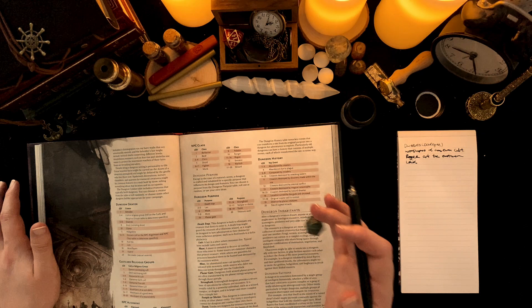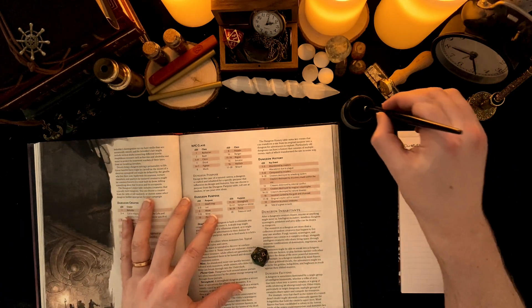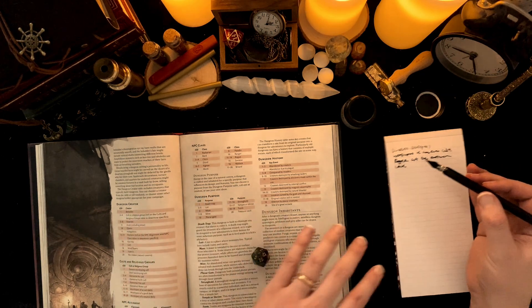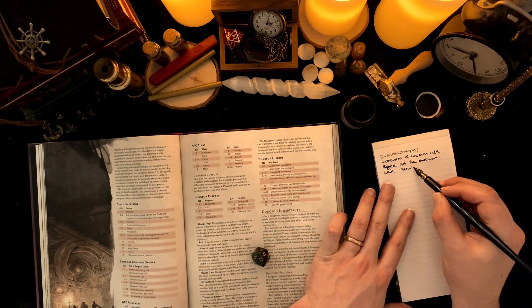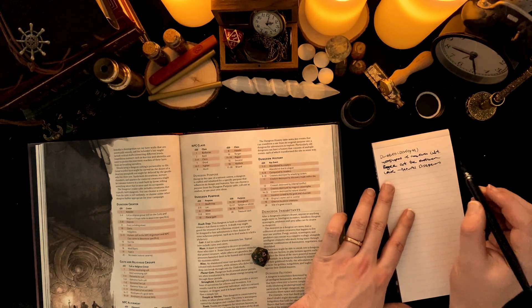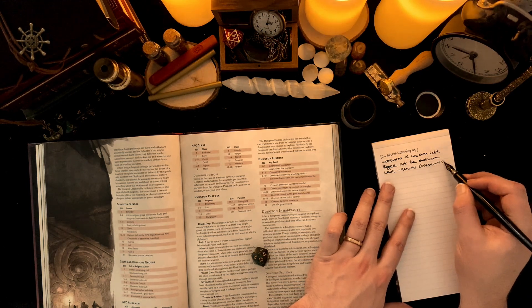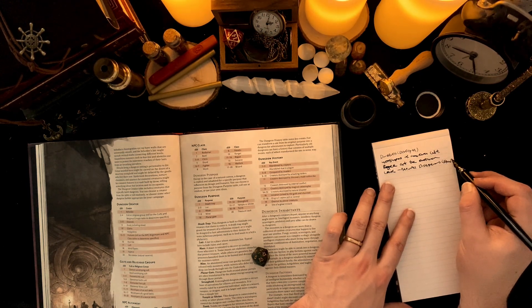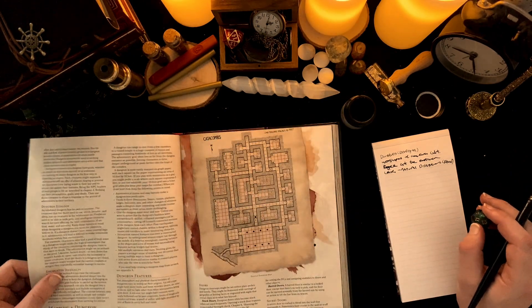The dungeon purpose is a lair. And dungeon history - rolling a 15 and a 12 - gives us a famine.